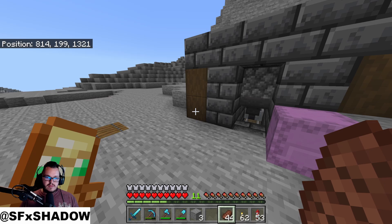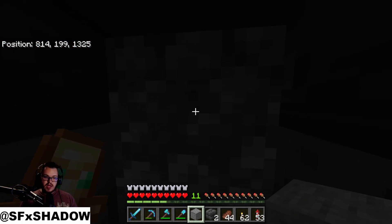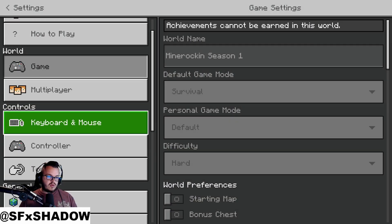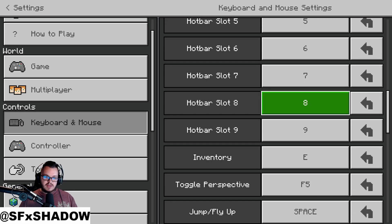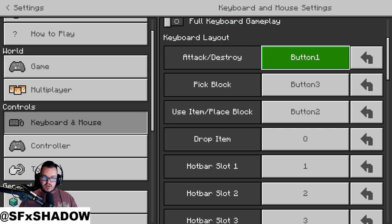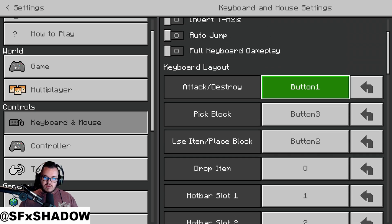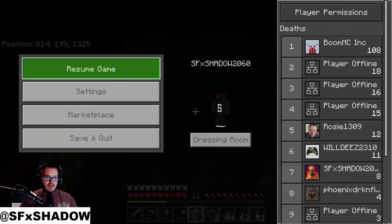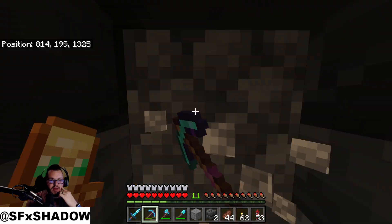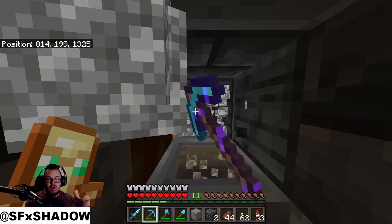One thing you can do to make it easier if you want to stand here and mine for a long time: I recommend putting a barricade behind you so no monsters come walking up when you're not paying attention. Also, if you go into your settings and go to keyboard and mouse, under hotkeys the attack/destroy button is left click. You can change it to another button — let's say L — and now you can just hold down L to mine. So simple. You can even set up an auto-clicker so you press L once and it goes for you.